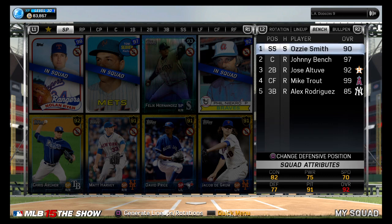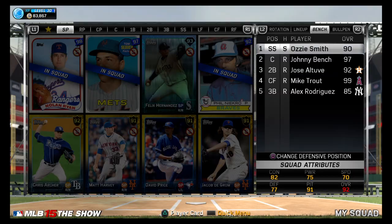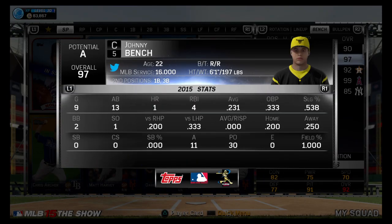I'll show you my bench right now and give you the whole tour of my team, maybe even my card collection. I got Ozzie Smith — .269 — he was my shortstop switch hitter, but I replaced him. Johnny Bench actually plays third base for me against lefties, replacing Fred McGriff.